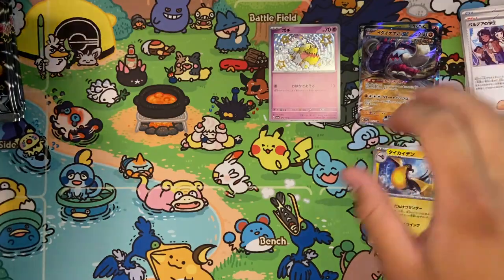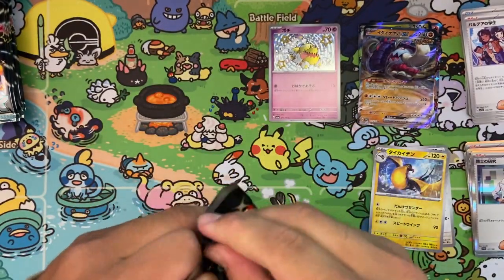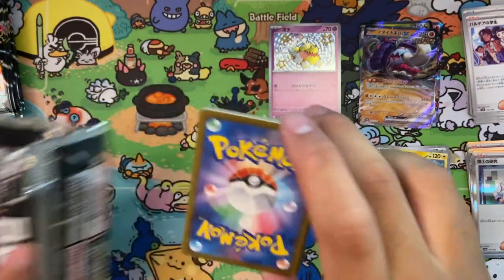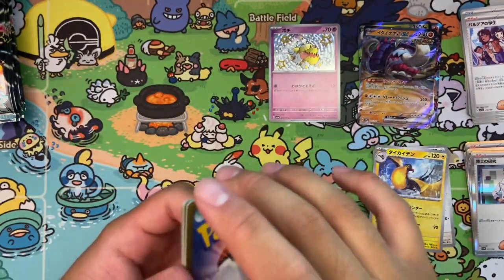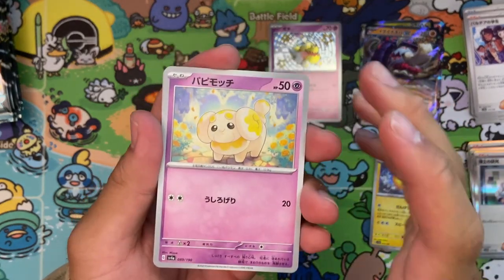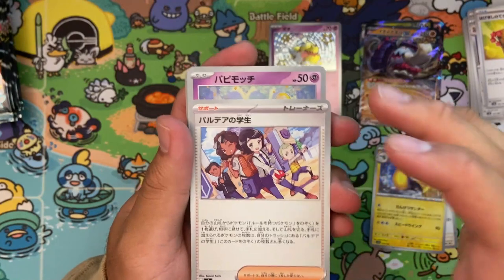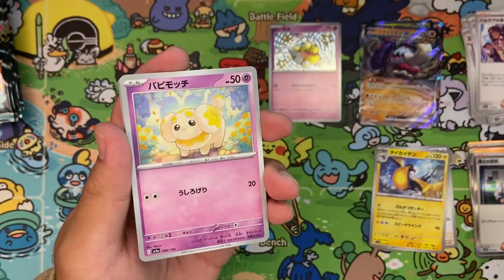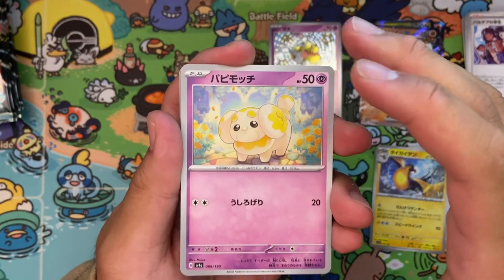Into a Students and Paldea — a new card right here. They keep doing these group photos. This time we don't get the Friends in Region card, which I'm sure everyone is super hyped for. This time we only get Students of Paldea, but nonetheless incredible artwork. I wonder if this is by Naoki Saito — a really renowned trainer artist.